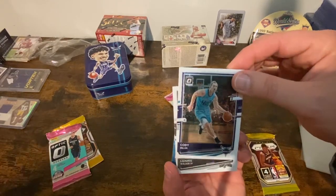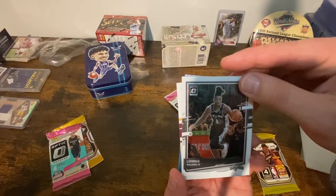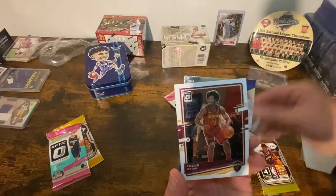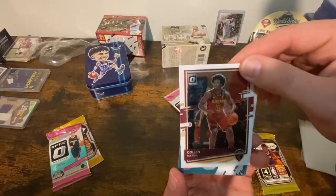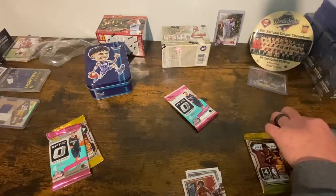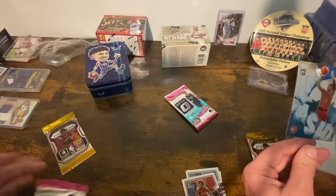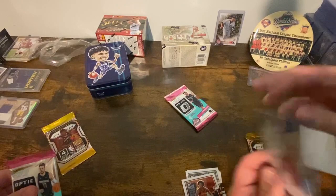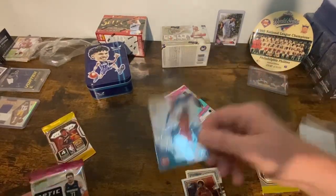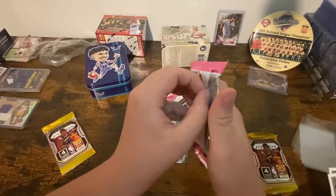Cody Zeller — this is 2020-2021 also. Lonzo Walker to support. Collin Sexton and — oh nice — Trae Young splash, that's cool, a little insert there. It's not rubber or anything. Cool card. I wonder if we can pull a LaMelo out of the LaMelo box — that'd be so cool.